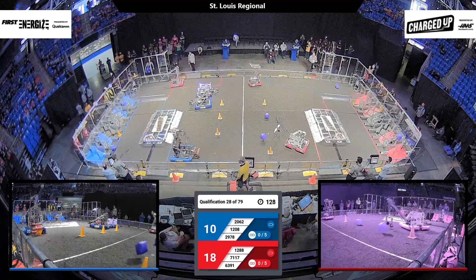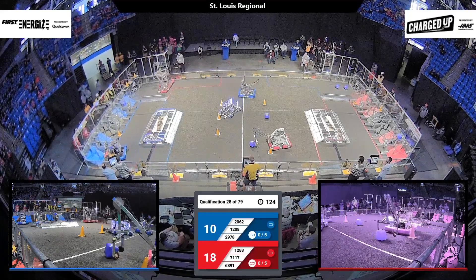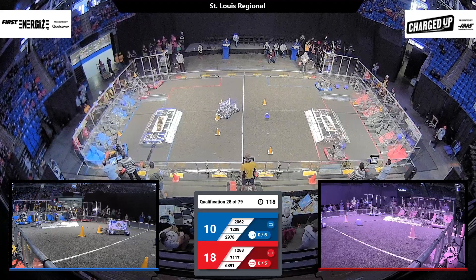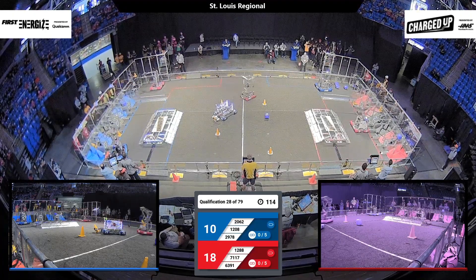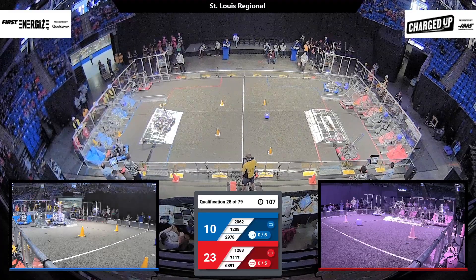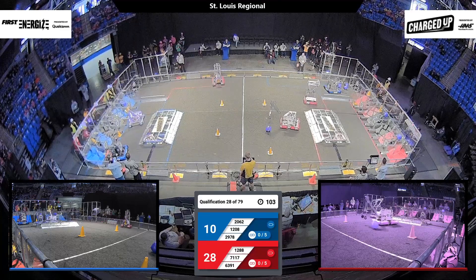12-88 is already over at their substation to grab what looks like a cone from their human player. 20-62 over here for blue is scoring cones at will, plugging them into their grid and powering up the score for their alliance. 71-17 carefully and precisely makes their way around their charging station and pops a cube into the high zone of their cooperation grid — they already have two game pieces scored and blue has one.